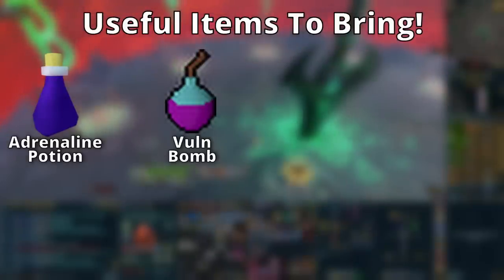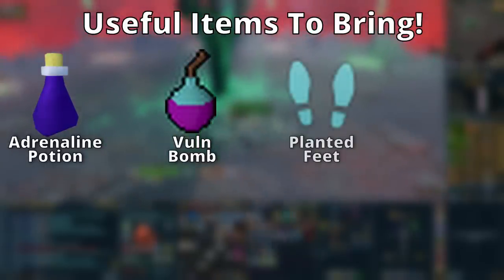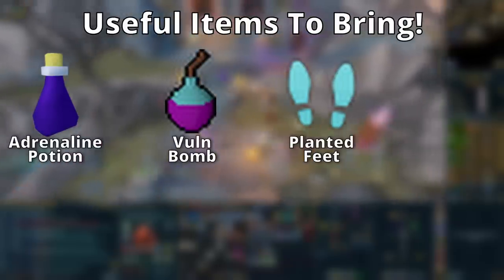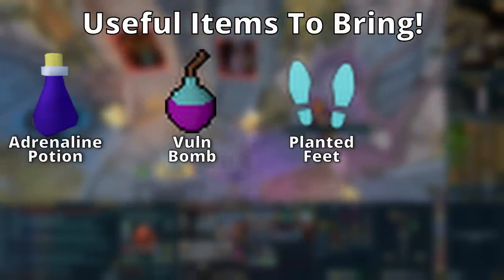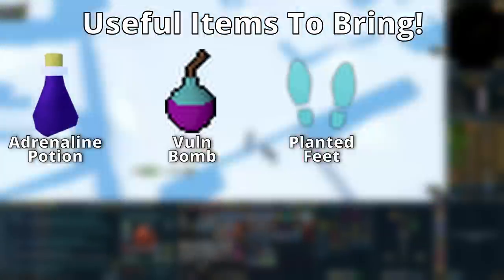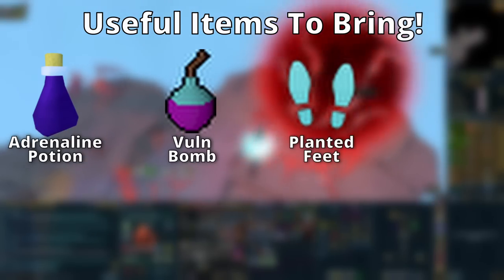Next up is the only switch I'll recommend as essential: a planted feet switch. It's worth mentioning you can now get Greater Death Swiftness and Greater Sunshine as a codex, so you don't always need it as a switch. What planted feet does is extend the duration of your Death Swiftness or Sunshine, letting you get more thresholds off during that buff. It's one of the best perks you can get — put it on your main weapon or use it as a switch.